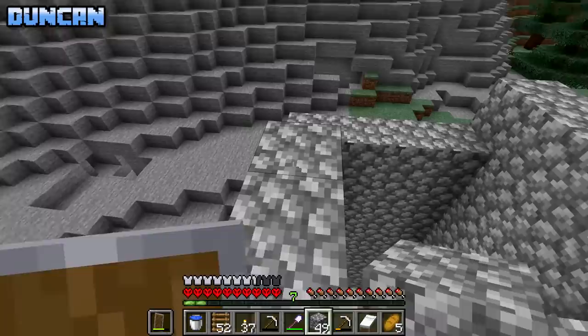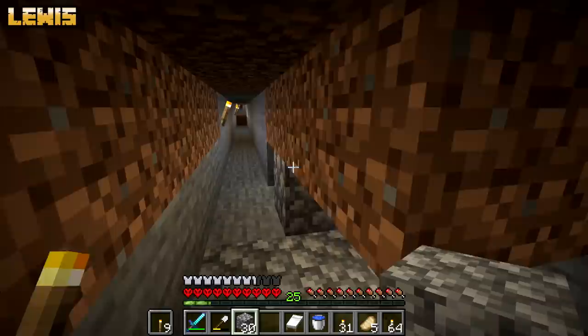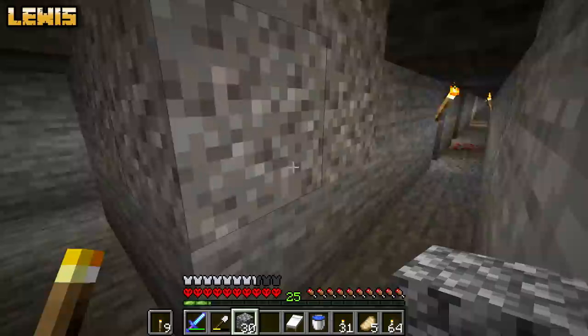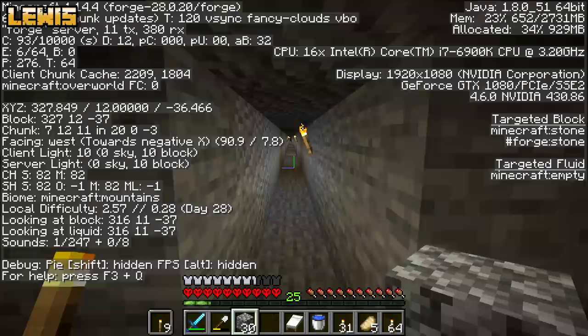I don't even have any concept of where I am. Why is there a junction here? I didn't think I did that. You're so lost. Where are you? I'm upstairs. What are the coordinates? Two, three, two, minus 52. Two, three, two? Two, three, two, minus 52. Yeah, I think I'm going the right way.